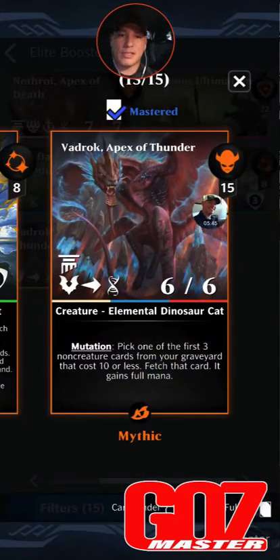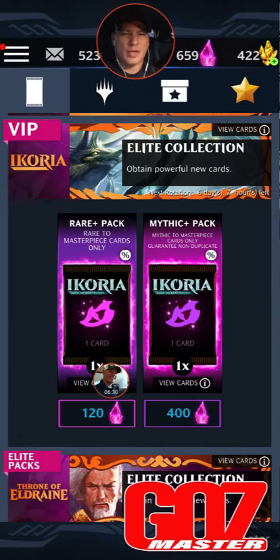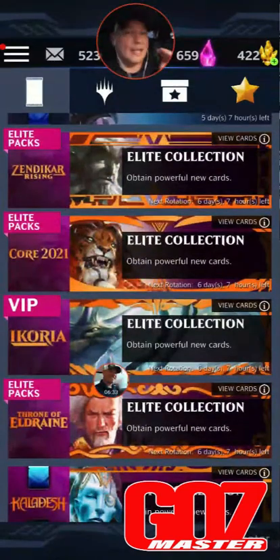Vadrok, Apex of Thunder — absolutely a chase card. 15 mana, 6/6 white/blue/red elemental dinosaur cat, mutation. Pick one of the first four non-creature cards from your graveyard that cost 10 or less, fetch that card, it gains full mana — no waiting, no fuss. You cast it right away. Great card, absolutely the most powerful mutation card. I don't care what anybody says — Vadrok is better than Tremi. These cards, Song and Vadrok, will get stronger as we get new set releases before the next rotation.